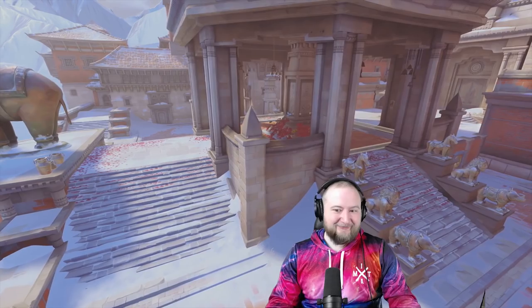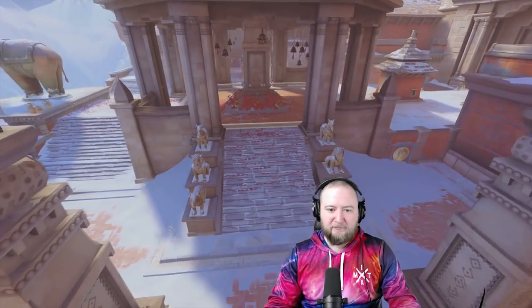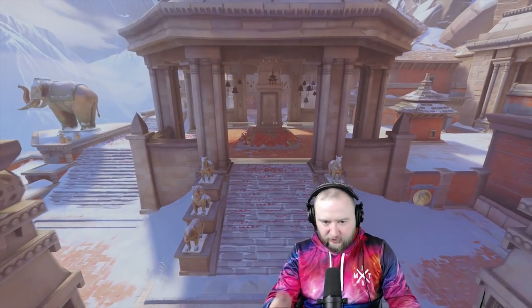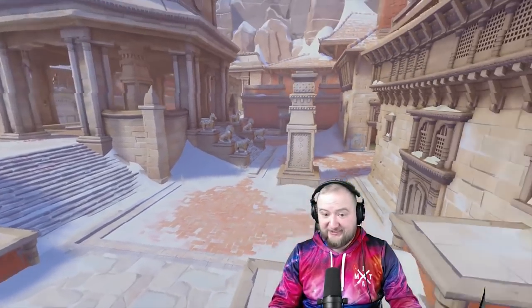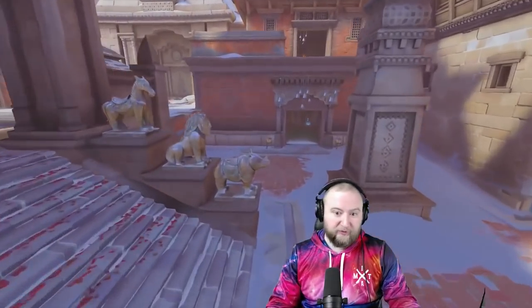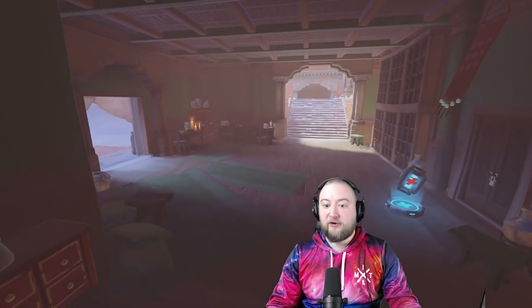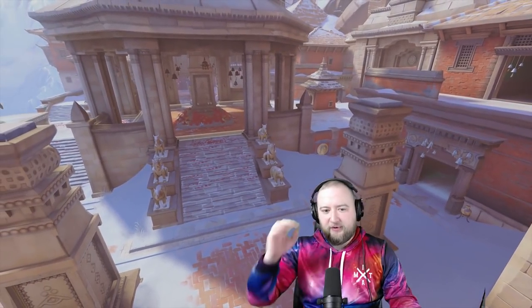When attacking, you can come Main — the most direct route to the point — or you can take a flank: come at Coast with its open area, or go Green or Red. Assuming we're attacking from the Green side, we have to think about what kind of compositions would want to go to which locations.